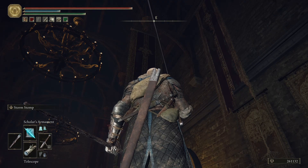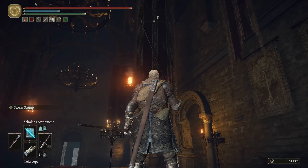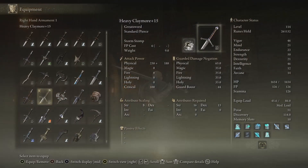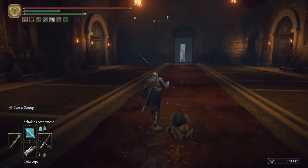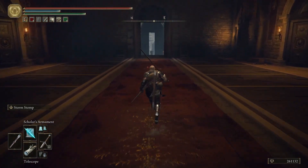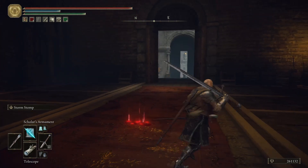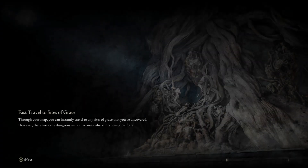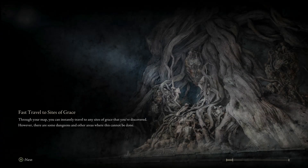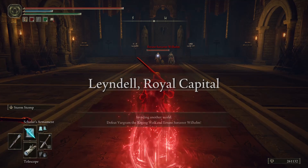One crusading order — the Order of the Dragon, a real-world aristocratic order — their sword armorial swords share the same pattern as the Banished Knight swords. I'll have to pull one out to show it off. You could look up the Order of the Dragon sword and compare it to the Banished sword. But we're going to do this fight with Bernal against Vargram and whoever Vargram has brought with him. So we have Errant Sorcerer Wilhelm wearing our starting outfit, weirdly enough. And there we have Vargram the Raging Wolf.